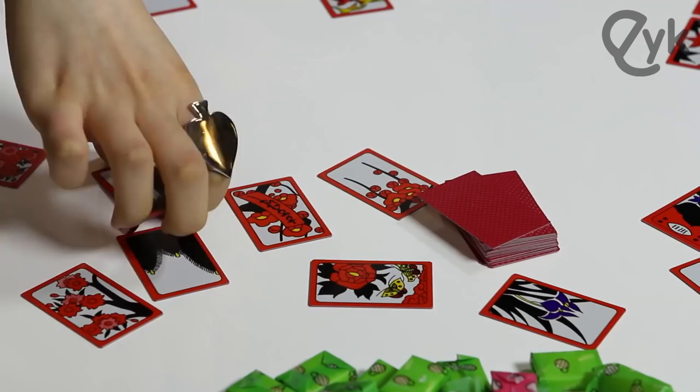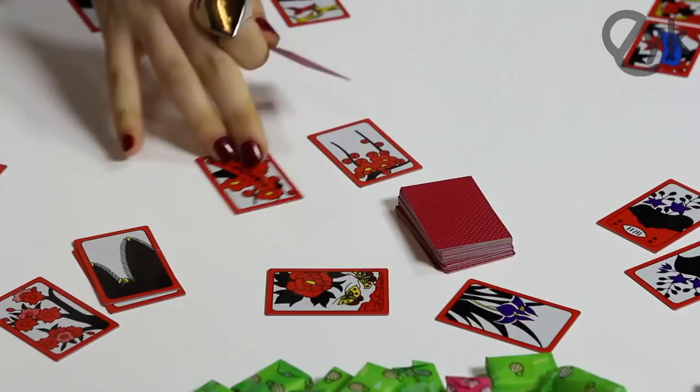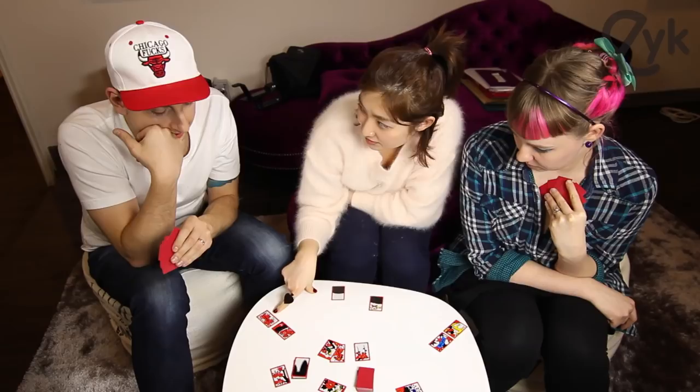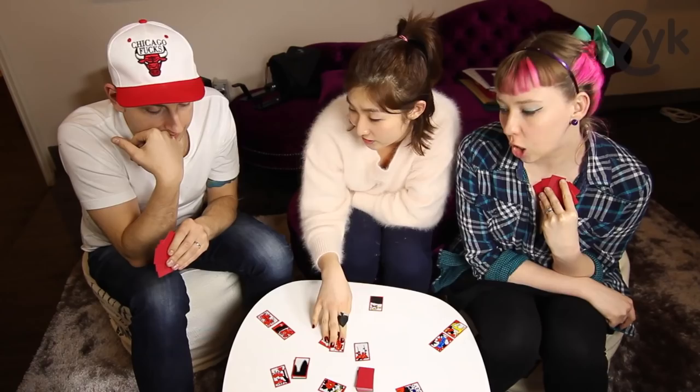There are like two options here. Like I could just collect this, you know like Simon and Susie said - I could take this and he could get like a lot of points. So the strategy here is that I've already got a flag. Simon's already got a flag. So Susie could just take that to be like a jerk and keep him from finishing the set. That's the point of this game - you just have to block other people.